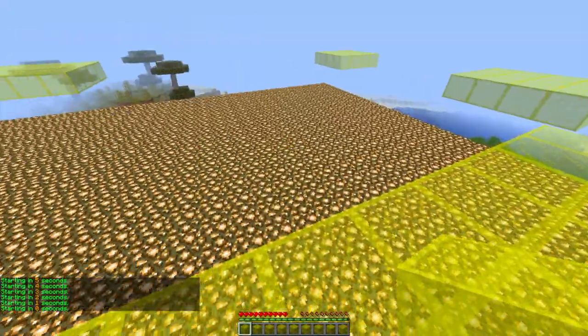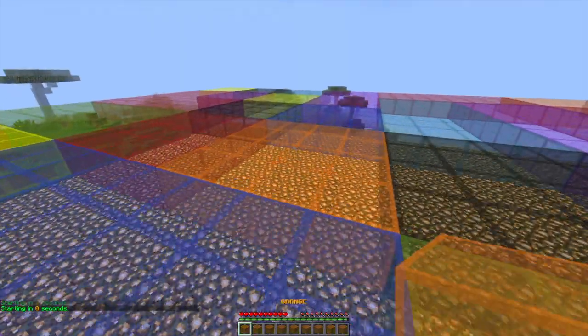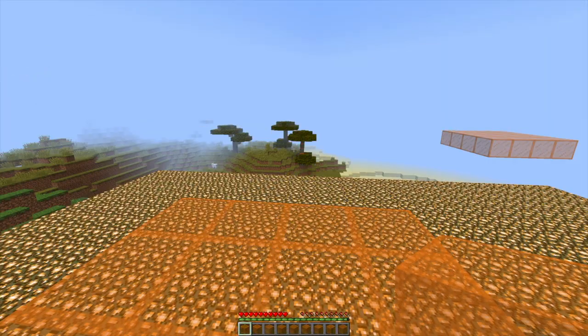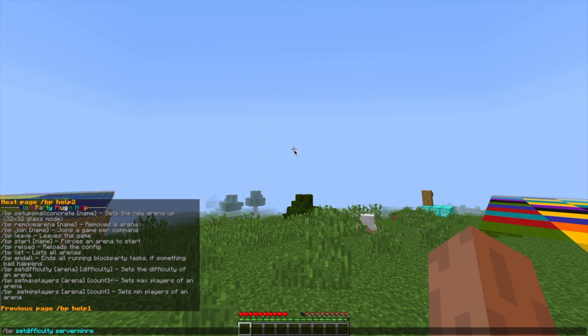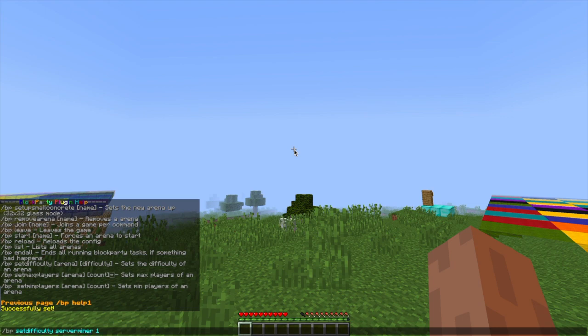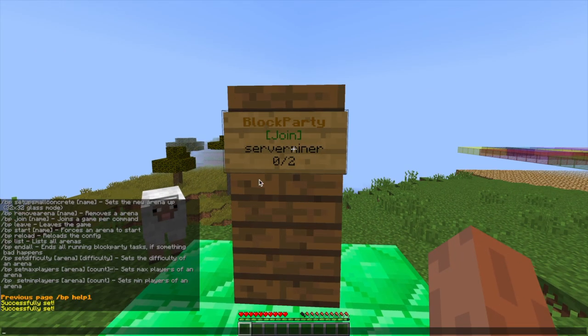Yellow has appeared, so let's go ahead and go onto yellow. Orange is next — and there we go. If you do /BP help 2, that will open up the second page where we can set the difficulty. We can change it from a low number to a high number depending on how quickly and how good your players are. So we can set it to five to make it more difficult, then rejoin and test it out.